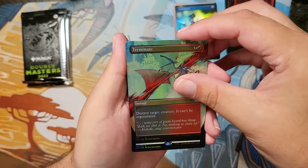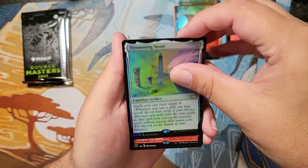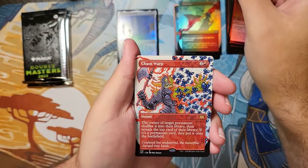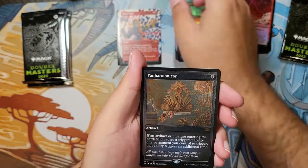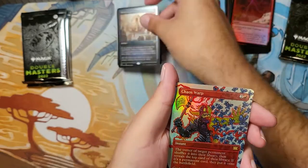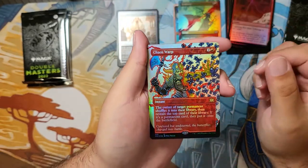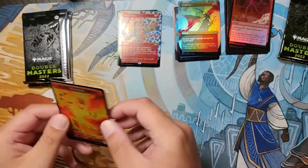A Thrumming Stone for our first rare. Chaos Warp — definitely going to take that. A Foil Etched Panharmonicon, one of my favorite cards from Magic, and another Chaos Warp. It's not bad. It's not the hits I was looking for, but it's definitely good.